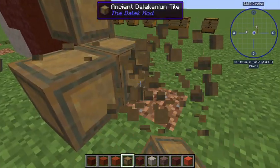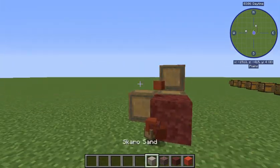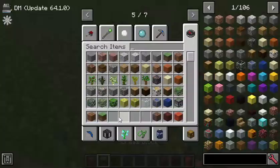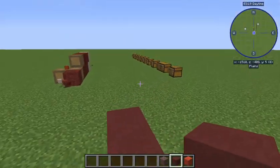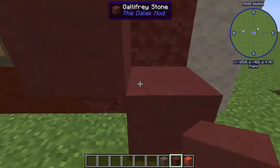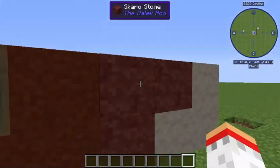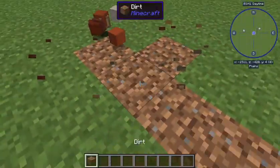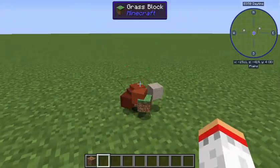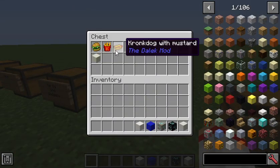We have an ancient Dalekanium tile, which is found in asylums on Skaro. If you're mining you'll find obsidian and if you mine that you'll find a Dalek asylum. We have some Gallifreyan dirt, which is just slightly different from normal dirt, Gallifreyan stone which is a more refined smooth stone, and Gallifreyan sand which is just red - due to Gallifrey's twin suns.